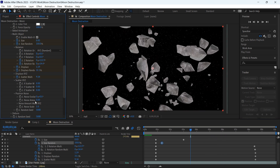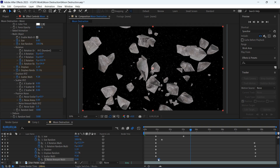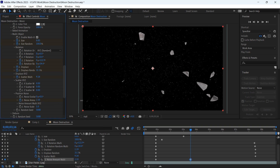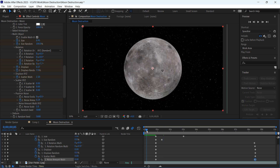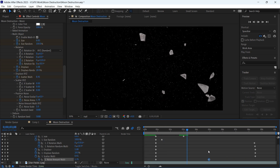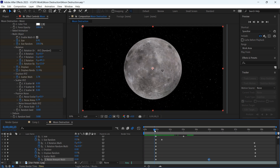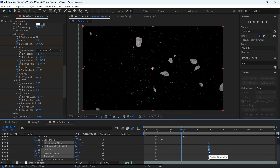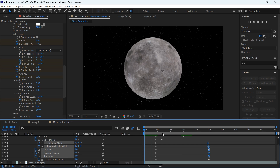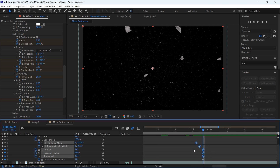I'll add another keyframe for the noise amount, press U to reveal the keyframes, and move it to the beginning. Then I'll increase the value to get that kind of explosion. I'll move the keyframe farther away to slow it down just a touch — that looks better. Now I'll move the keyframe to be in the middle. I'll select all these keyframes and move them, then fix a couple of keyframes. It looks perfect.